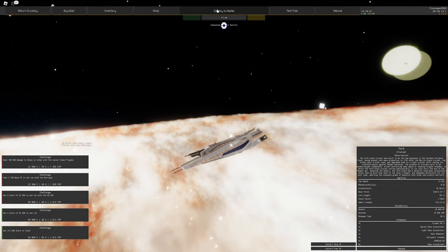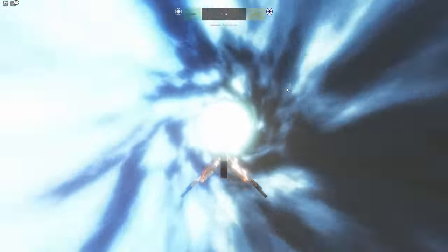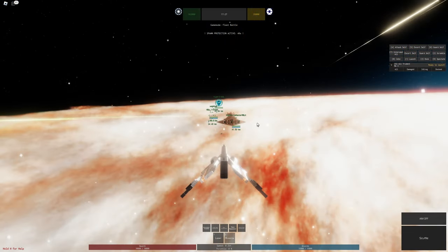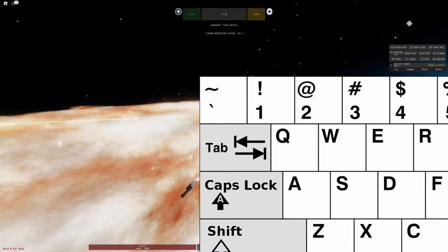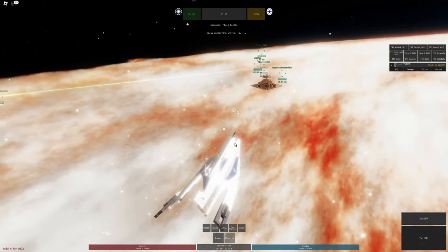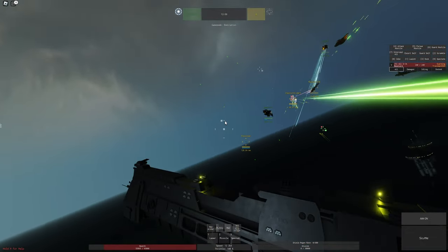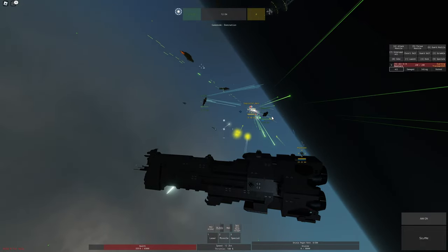To spawn in, click the big deploy to battle button. Once you've joined a lobby, I recommend turning auto-aim on — you can do that with the button on the bottom right or by pressing the grave key on your keyboard. With auto-aim on, you don't have to manually aim the cannons yourself, which is especially useful in ships with lots of different lasers. You're better off maneuvering than manually aiming.